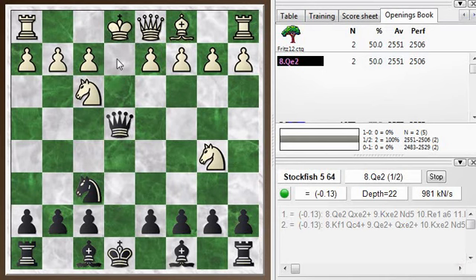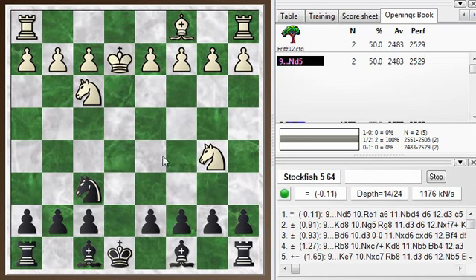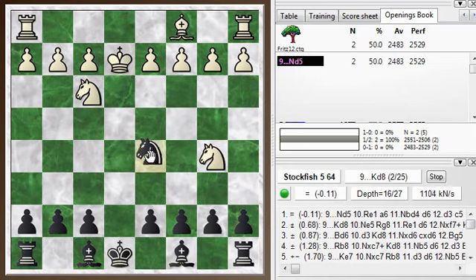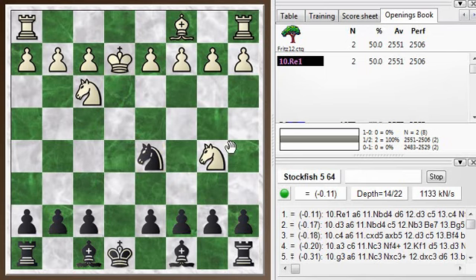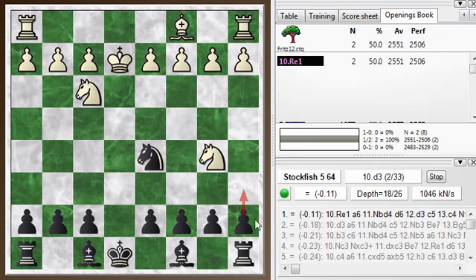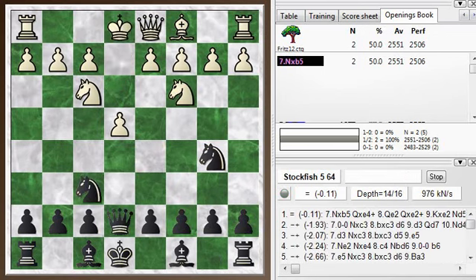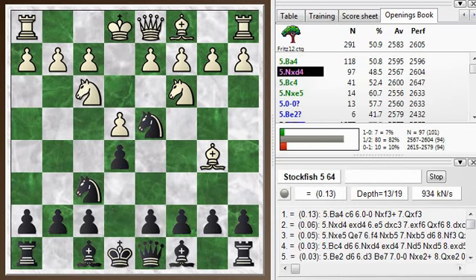If he blocks with the queen, you're going to trade and you actually have a slight edge. You have to worry about the pawn over here that's under attack. Queen here, queen takes, king takes, and then knight to d5 defends the pawn. You're okay — you can play c6 or a6 to chase the knight away after a move or two. This is a fine position for black; the engine even thinks it's slightly better. But at least it's neutralized — you can basically equalize with this move.